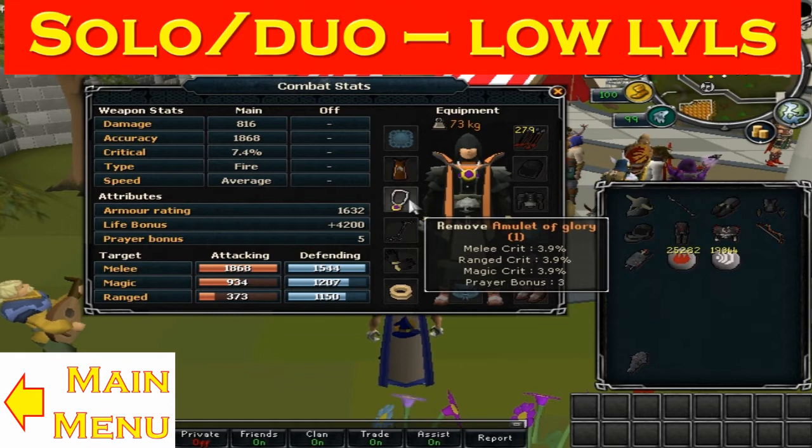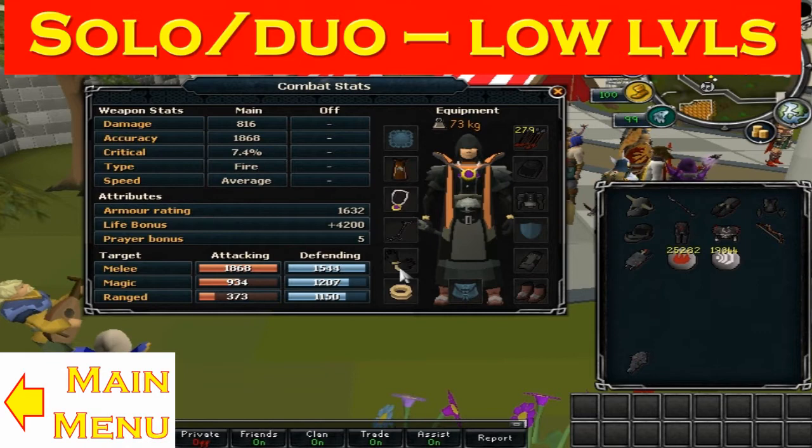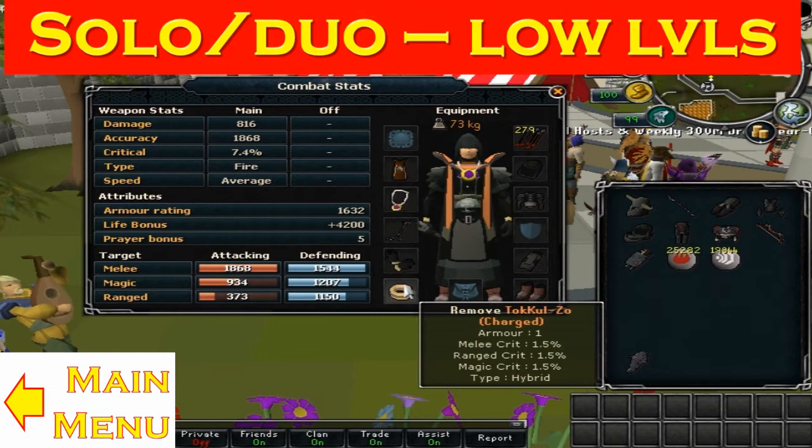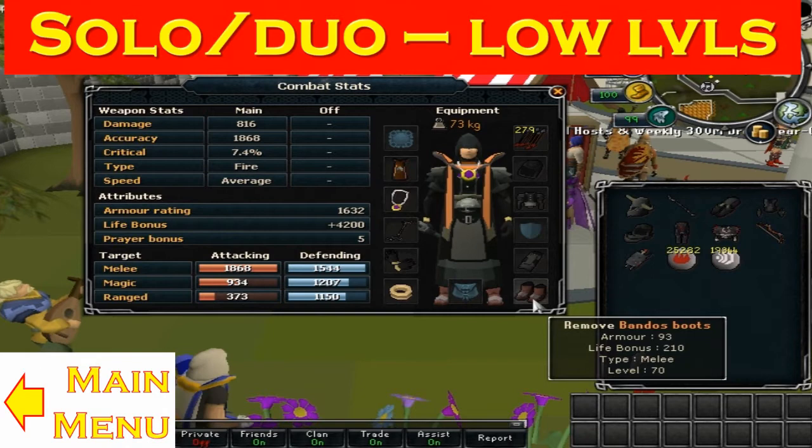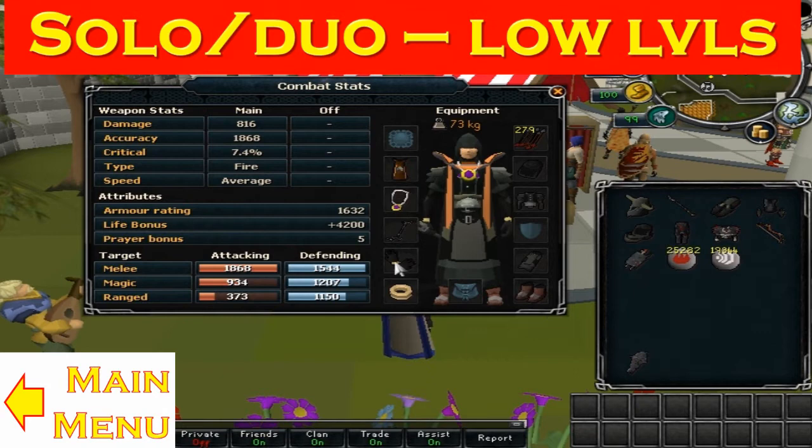The second item I recommend for all three styles is the Tokkul-Zo ring. You get this from a Kiln quest, and if you've already lost it, it costs 50k Tokkul to get it back. I really recommend it because it's an easy hybrid ring. You can see that I have melee boots even though I'm in mage gear — that's because switching boots, along with all the other pieces of gear, can really take a long time.